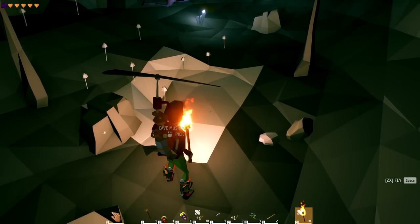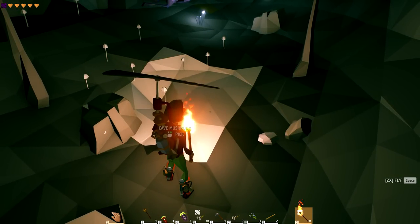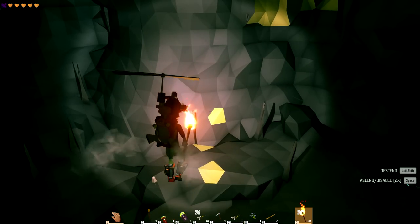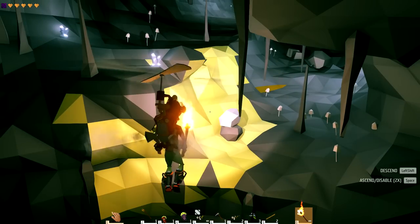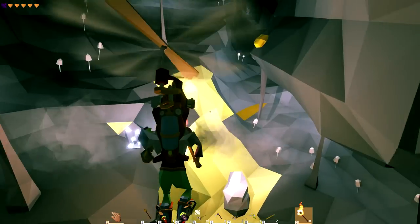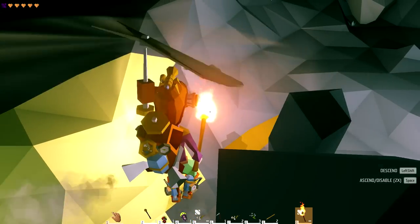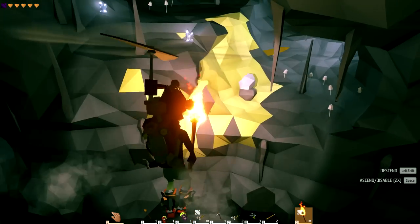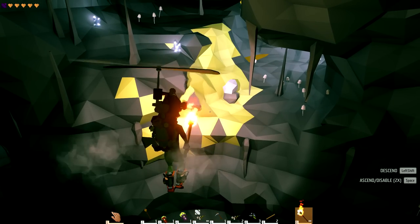Right here in this cave we found a saltpeter deposit. It took a minute but I found some gold in this cave over here — there's a huge gold deposit, and you can see right next to it that darker orange, that's a bit of sand. So it kind of gets a little confusing, but just remember it's bright bright yellow, light gold.